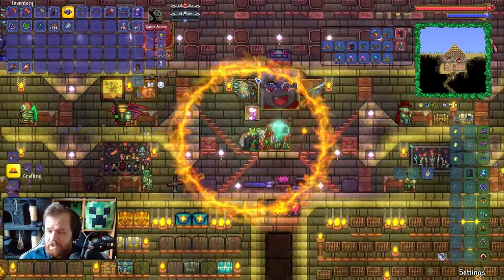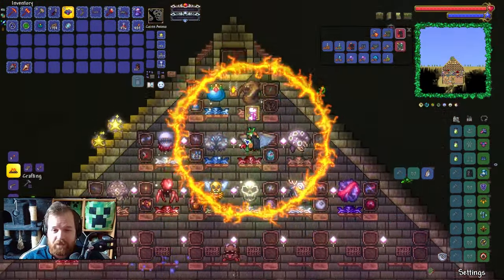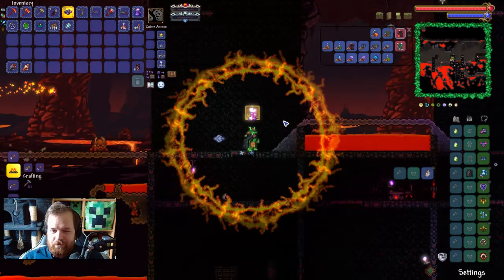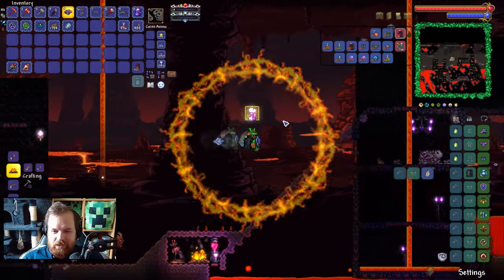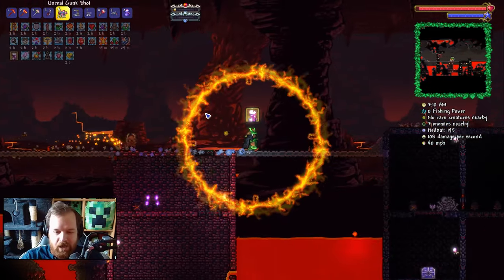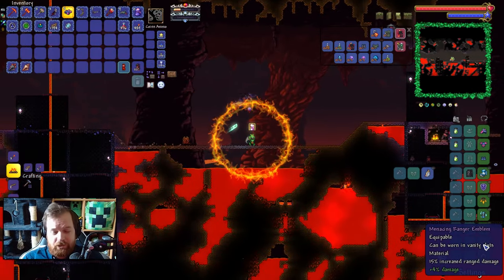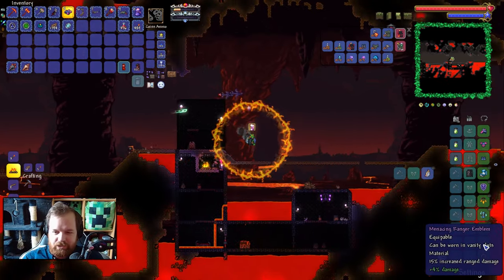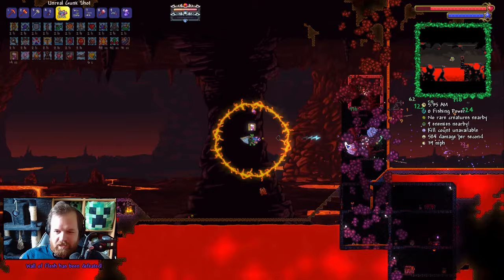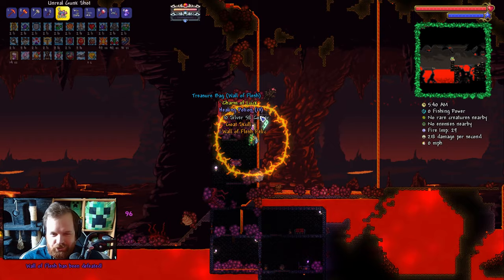I do kind of need to do that anyway so we can get ourselves the master mode drop for this display area. So we're getting ourselves down to the underworld and we're going to do this maybe a few more times. The good news is this time we have ourselves an additional accessory and therefore additional damage with the ranger emblem. With absolute ease this time, we managed to take it down.